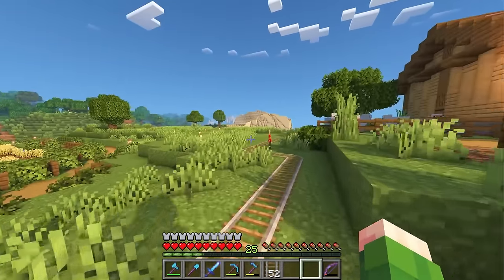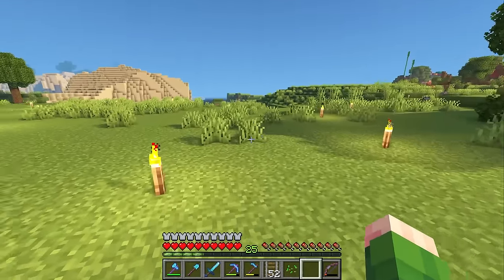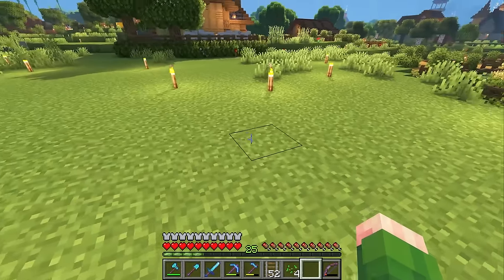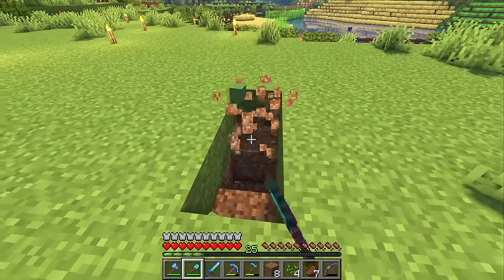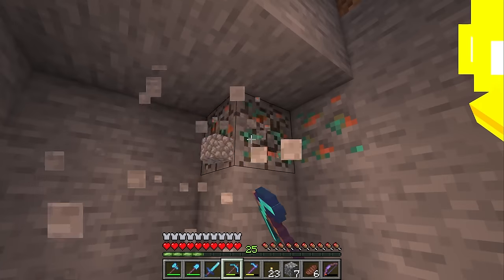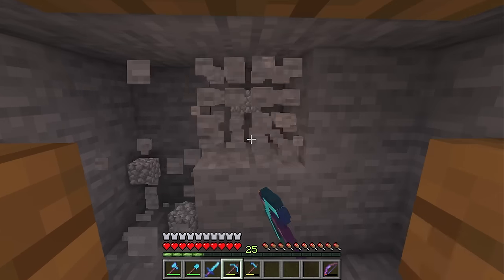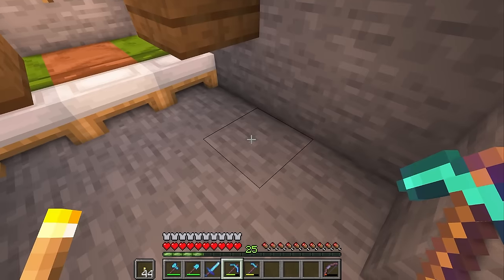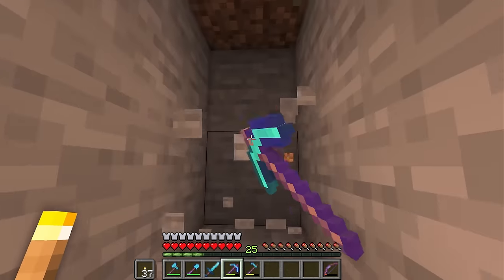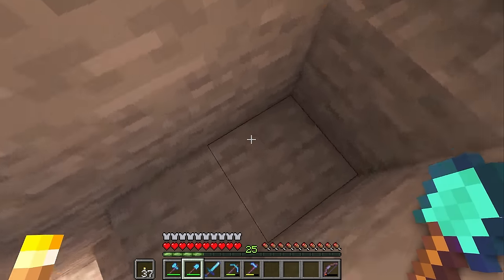The rail system is in place and ready to cart over the villagers. Now before we do that we need to pick out a spot for the iron farm. I think next to this sheep farm is a pretty good spot — maybe pull it back just a bit so it's not directly in line. I'm using a tutorial by Voltrox. It's a really simple and easy iron farm that only takes like 15 minutes to put together. I've used more complex designs in the past but in a single player world I usually end up with way more iron than I know what to do with, so this one works perfectly. I'll link the video in the description.